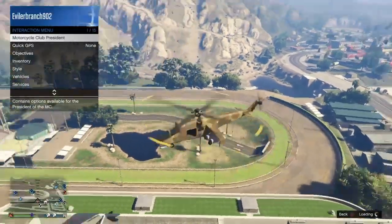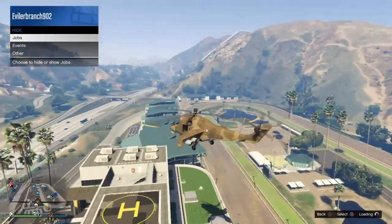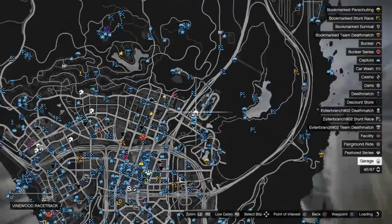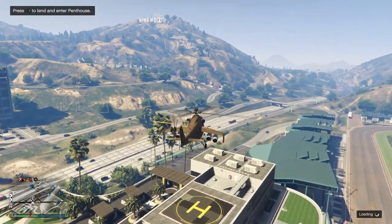All that we are going to want to do is open up the interaction menu. Go to hide options and click on jobs — make sure all your jobs are on show. You guys see how I have all these blue jobs on the map? That means that I have my job circles on show.